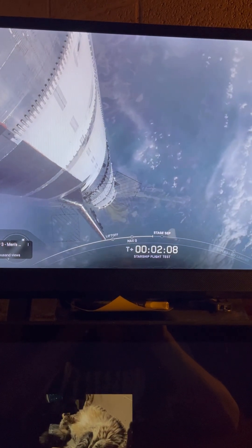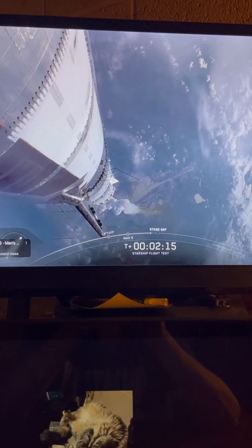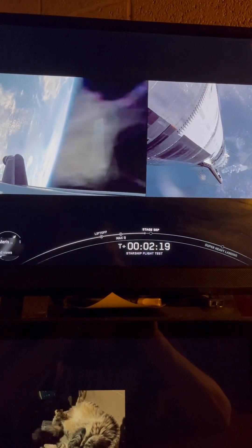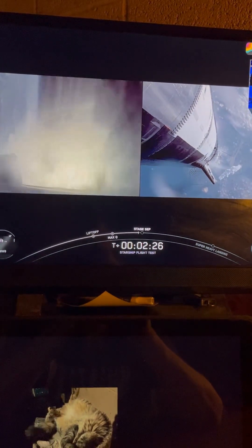One engine down — should not be a problem. You can see in the lower left corner the little gauge there with the engines, and one engine isn't lit. That is not a problem. Super Heavy can easily get Starship up to space with 32 engines. So just keep watching, fingers crossed. Passing 50 kilometers.